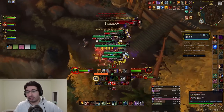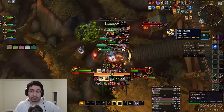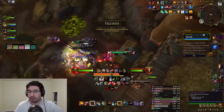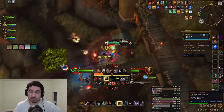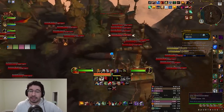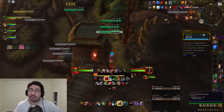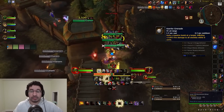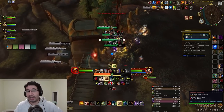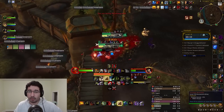Iron Tide Corsairs are also in this area. They only have a single ability, Saber Rattle, which is stoppable and only hits the tank for physical damage, so even if you don't stop it, it's not too dangerous. Iron Tide Crackshots are fully ranged mobs — a pain to group up if you don't stack on them or LOS them. They have a single ability, Azerite Grenade, which shoots an 8-yard circle at a random player. You can dodge this ability, or stop the mob with a CC to prevent it from going off.